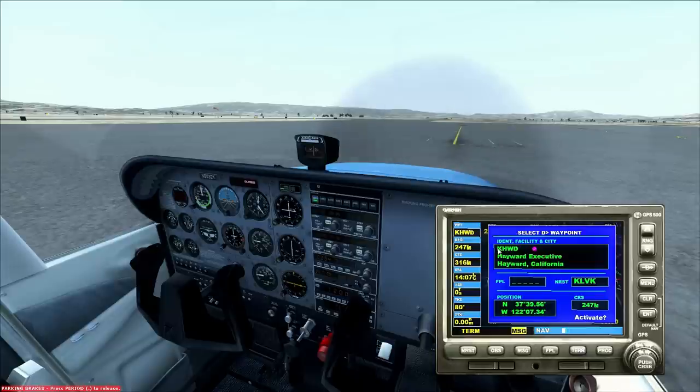I already have Hayward Executive loaded up. You see where it says push cursor? The big one down there, bottom right. Click that once — the plus. Now type in with your keyboard: K-H-W-D. Kilo Hotel Whiskey Delta. Then hit Enter — the E and T on the right. Hit it again to activate.